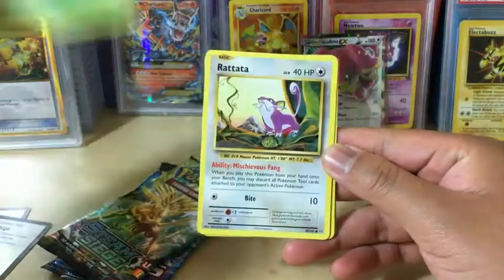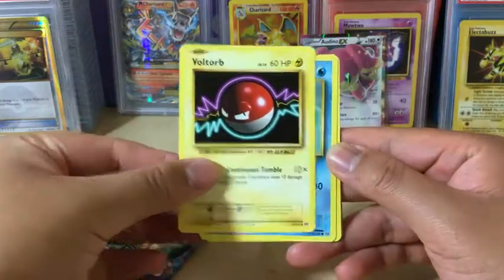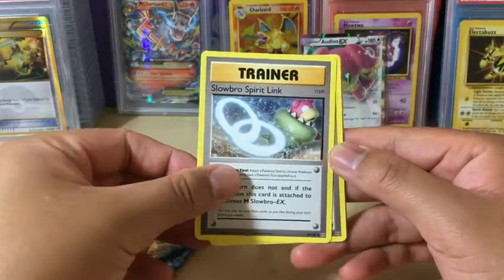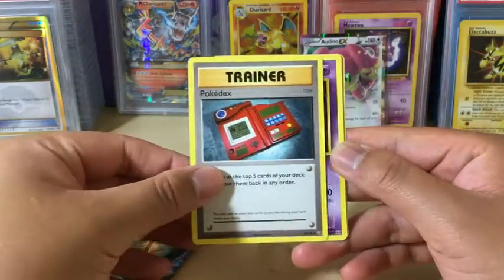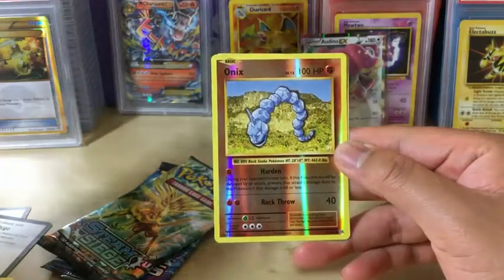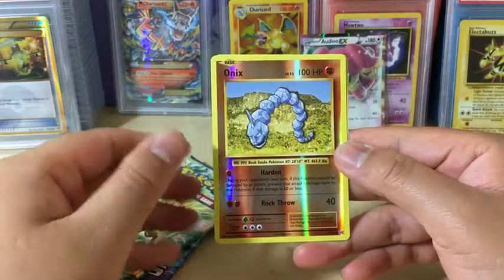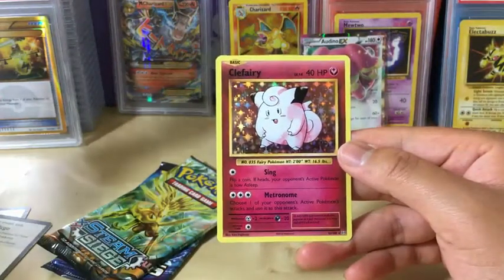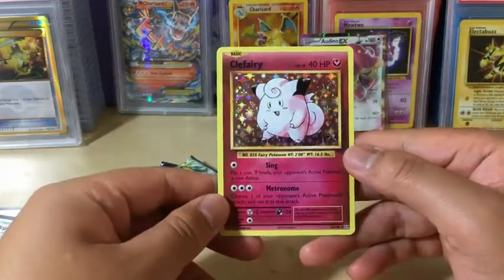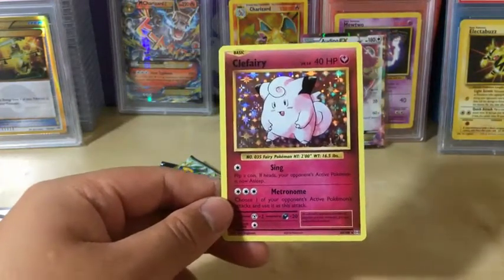We got Tangela, Rattata, Weedle, Voltorb, Poliwag, Slowbro Spirit Link, Pokédex, Haunter, The Elusive Reverse Holo Onyx, and the rare in the pack is a Kefairy smiling back at you — holo rare! Let's get this sleeved up real quick. Actually looks pretty good.